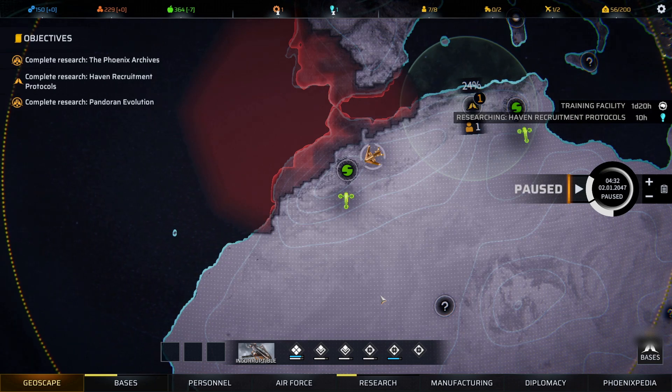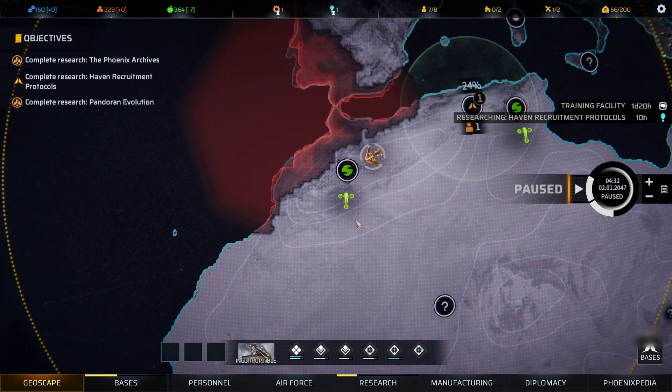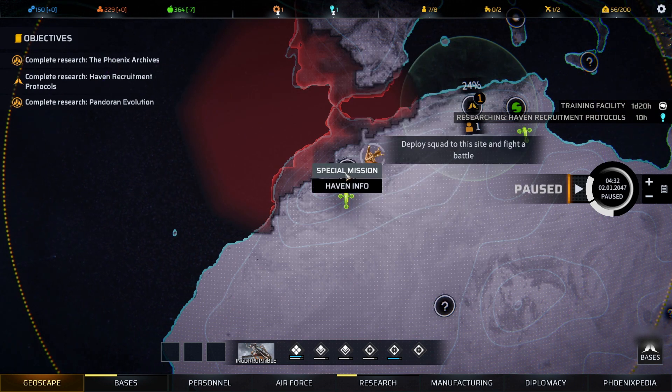Hello everybody, this is ZigZagZog coming to you from somewhere in this world. We're back to continue our playthrough of Phoenix Point featuring the newest Corrupted Horizons DLC. Ahead of us we have a common mission from way back on day one, but we've got to get it done. We need to start building some diplomacy with Synedrion since they are the haven nearest to us.